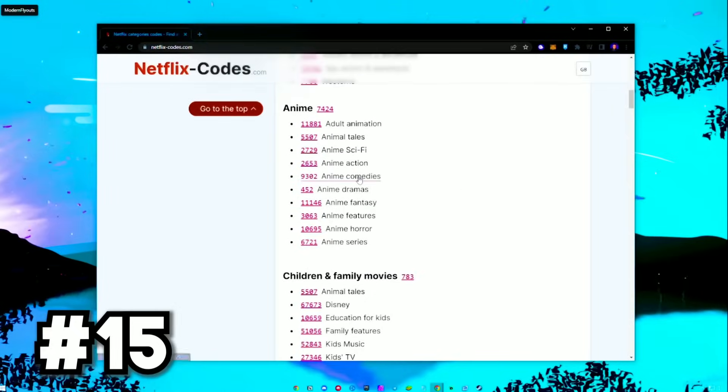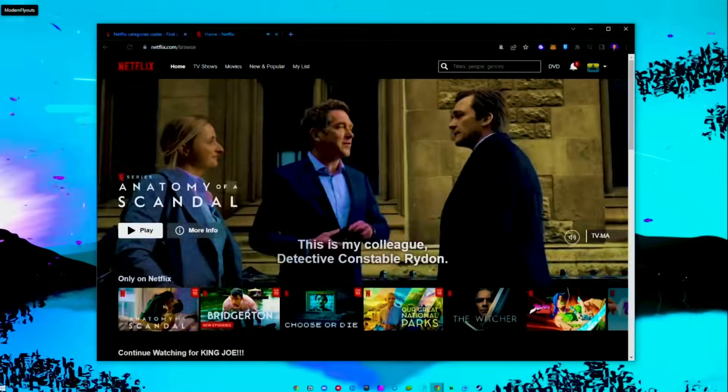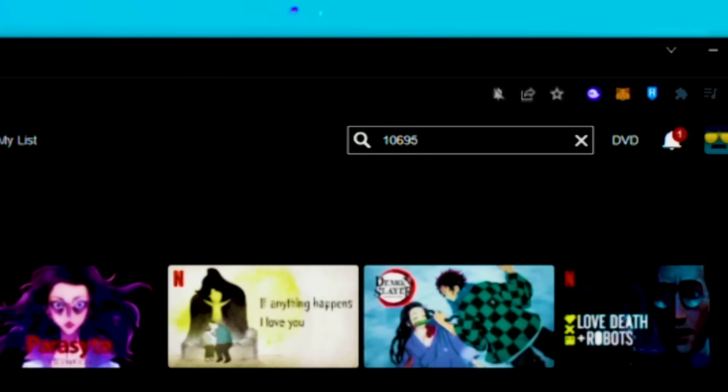Go to netflix-codes.com. Now you can have access to all of Netflix's secret codes — you can immediately jump to a super specific genre by searching one of the codes on Netflix.